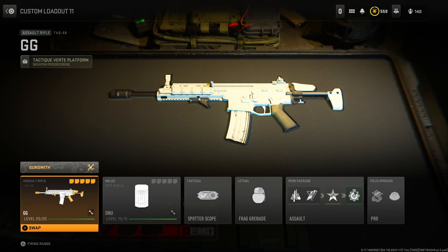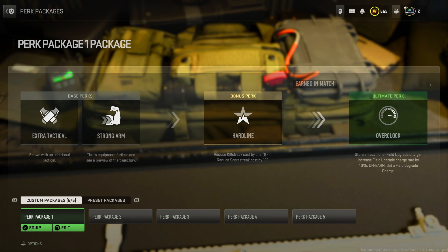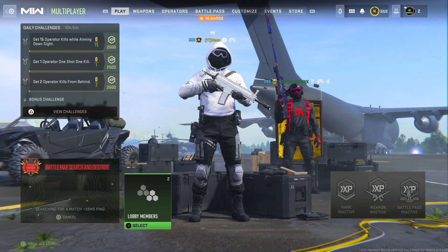Put on a weapon that you want to get weapon XP on if that's your goal — if not, it doesn't matter. The last thing you need is to put on the Perk Package with Overclock on it, so make a custom Perk Package and put on Overclock.